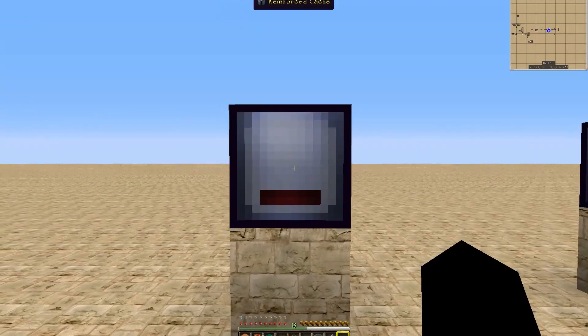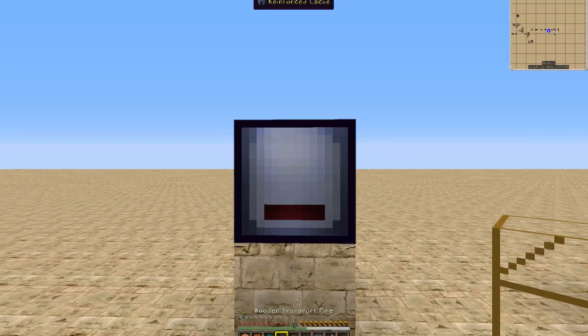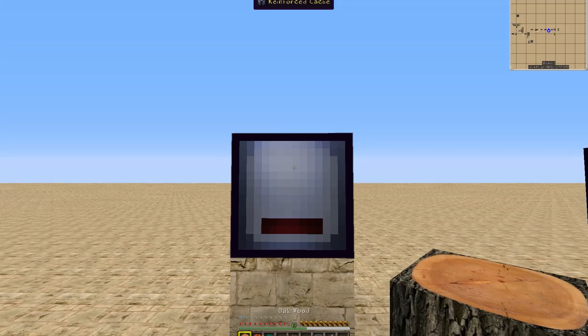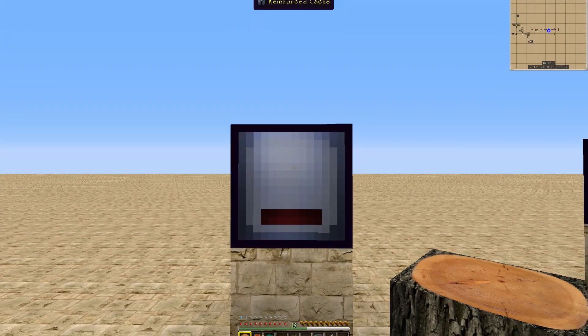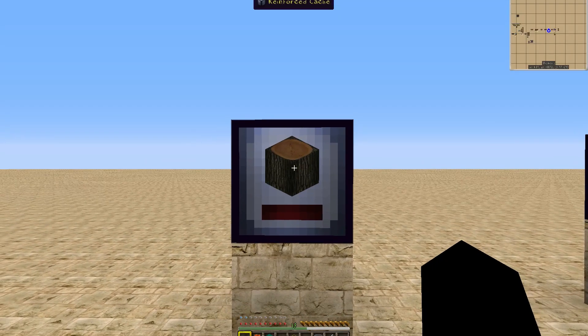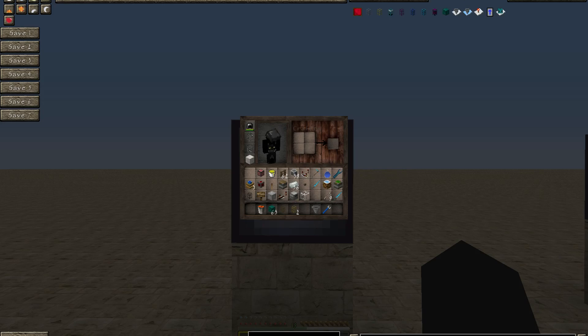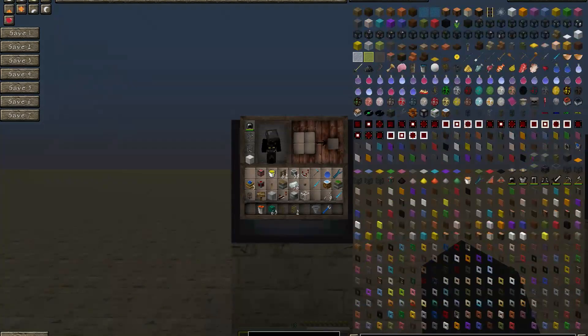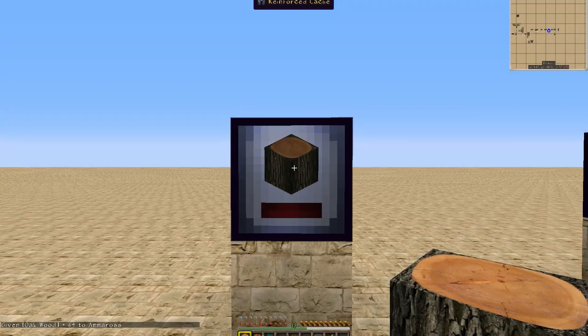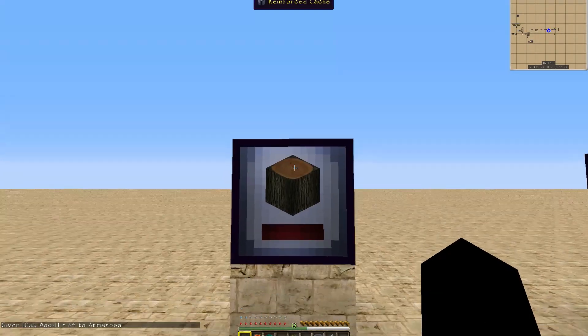So how do you set an item for this? Let's go ahead and set it with our Oak wood. You would simply have the item on your hotbar, right-click, and it throws the item into the cache and also sets it if there is nothing in it already. If we wanted to continue putting more Oak in, we could just have another stack, right-click, and it goes right in.